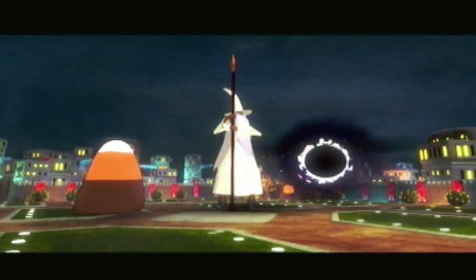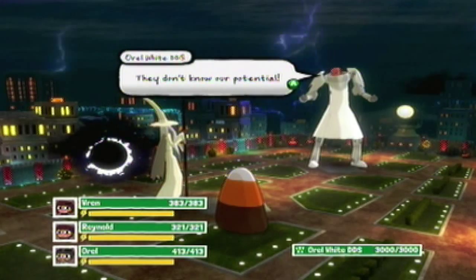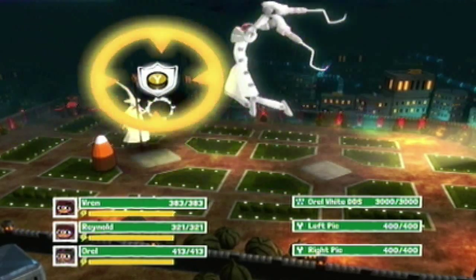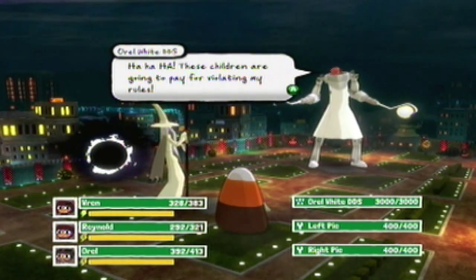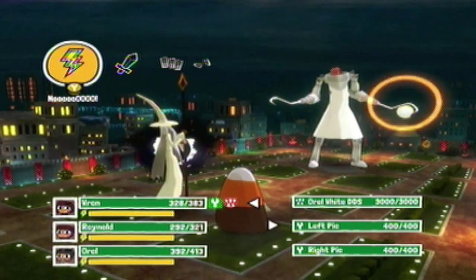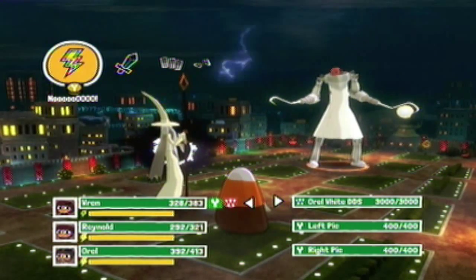Final boss time, ladies and gentlemen, and look at that beautiful black hole of a galaxy. It's literally just become a black hole, and the fact that it's a black hole, there are no plants around it anymore. These children don't know you like I do, Oral. They don't know our potential. Look at me. Look at this power. Here's why I decided... I forgot he got to attack first. These children are going to pay for violating my rules. Our rules. So we got three targets — his left pick and his right pick. I'm going to hit him with a big attack so that it'll do heavy damage to those picks. Maybe it'll destroy them in one go. Hopefully.